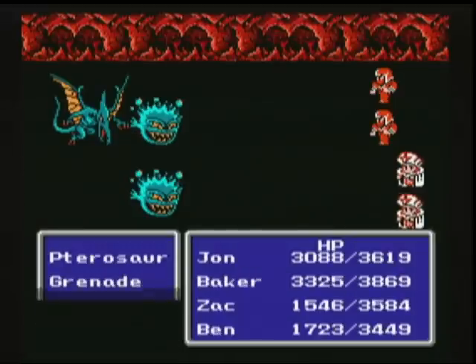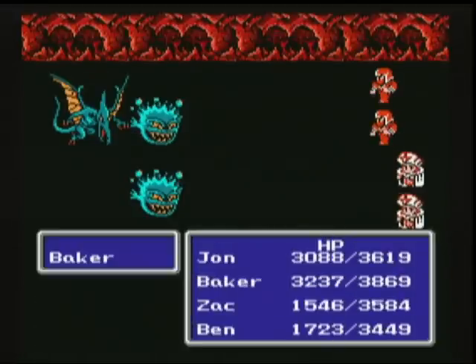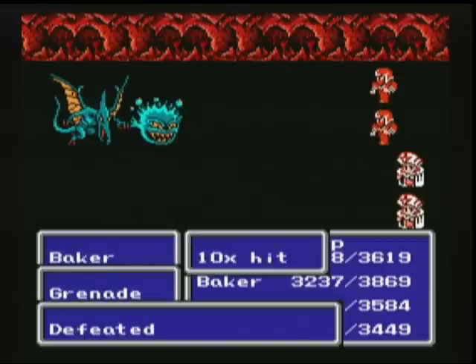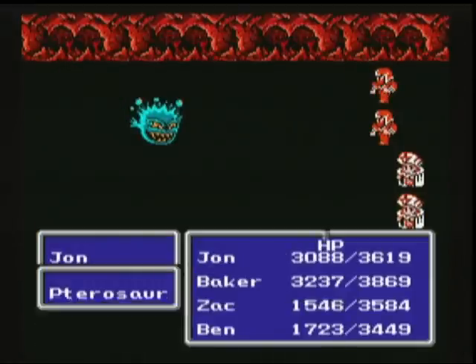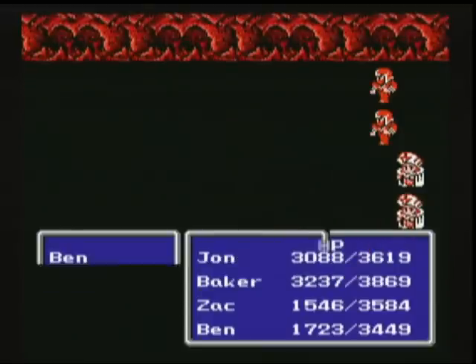There was a random battle where I was showing a Sage use Quake. Maybe I threw it in on one of these level fights. I showed you the Black Mage using Quake and that was kind of awesome, but the Sage doesn't look quite as cool. It looks like he just kind of lets out a big fart — I'm sorry, but that's what I think he looks like.